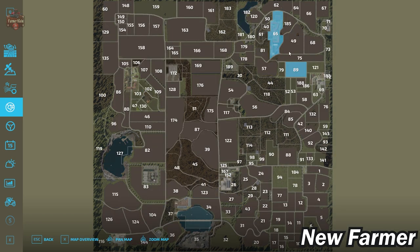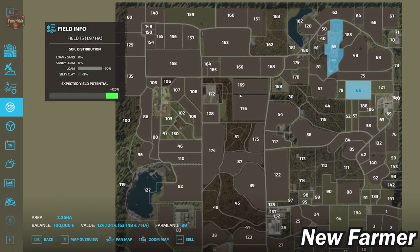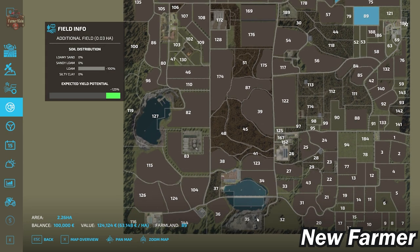Taking a look at the lands area, we start off by owning Farmland ID 65, which is the main starting farm at 3.63 hectares, nearly $200,000 to buy. We also own Farmland ID 89, which is 2.26 hectares at $124,000 to buy. Overall, you can purchase nearly everything on this map — there are a few small areas you cannot buy, but for the most part the areas can be purchased.